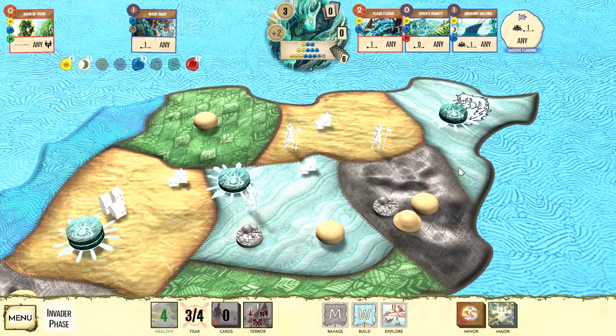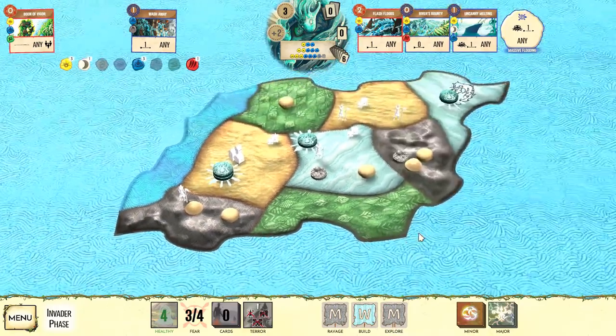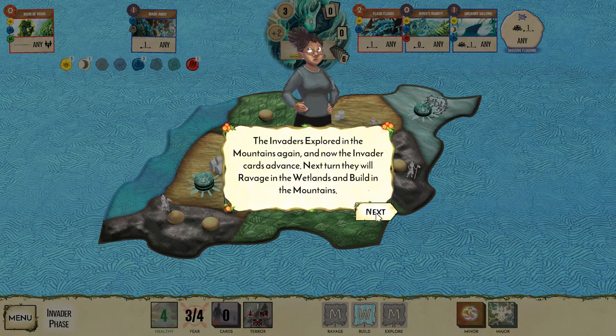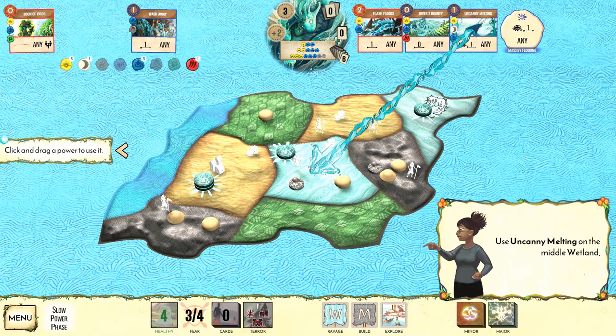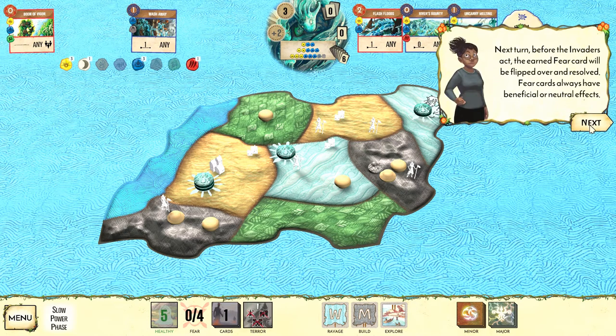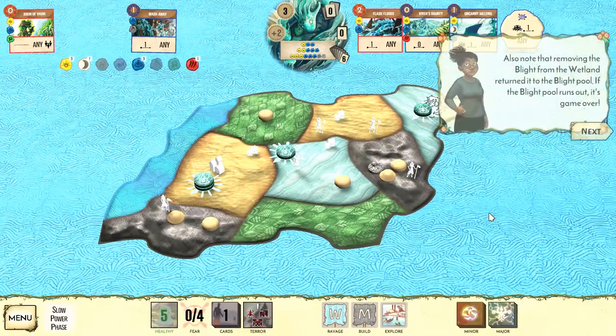They flip the card and explore the mountains again — popping over from one of the towns into the other mountains. Next turn they'll ravage in the wetlands and build in the mountains. Uncanny Melting can remove that blight, cause a fear since invaders are present, which is great. Make sure you don't have too much blight on the board — if the blight markers run out, the game ends and you lose.